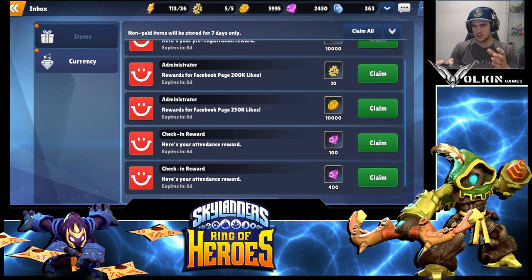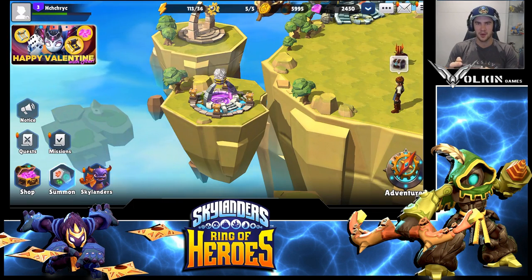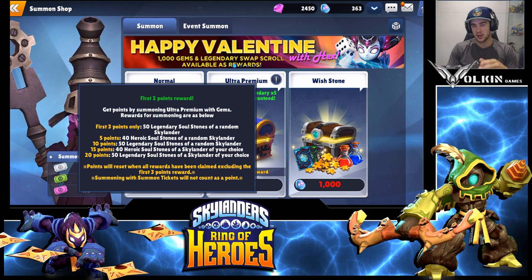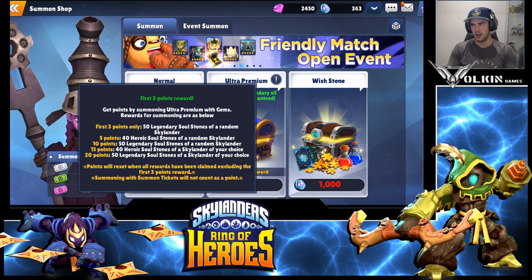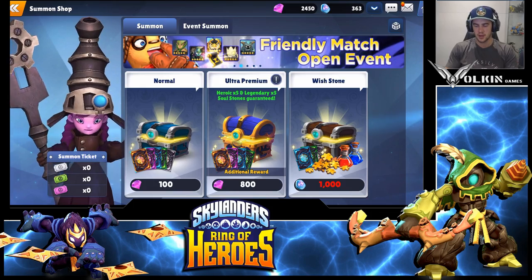There are other compensations in the game right now but I don't think they'll be around at global launch — I'm 99.99% sure all the pre-registration rewards will be there at global. If you hit the eye icon on the summon screen, it shows the pity system: after the first three 800-gem summons, you get 50 legendary soul stones for a random Skylander. Legendary means nat5, and 50 is exactly how many you need to summon one — so you get a guaranteed nat5.